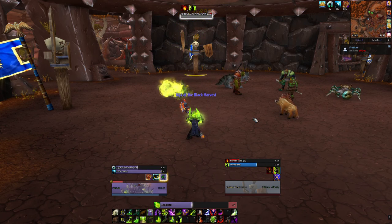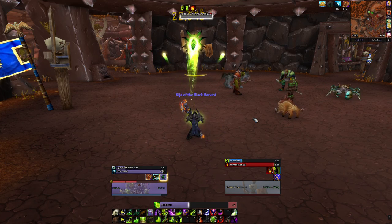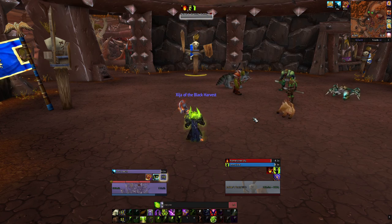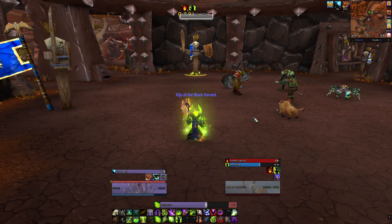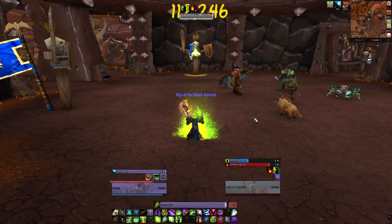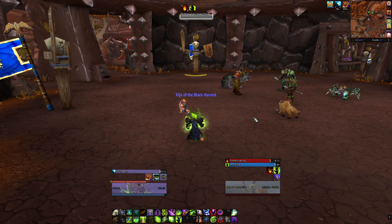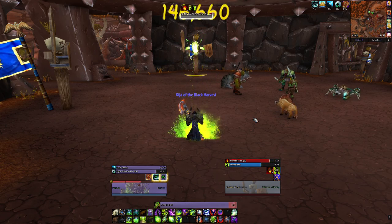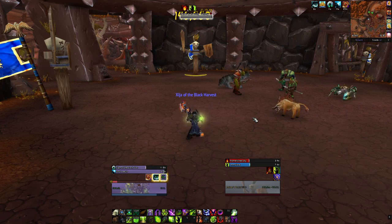This is really the single target DPS rotation: keep throwing Chaos Bolts when you have a proc, keep Immolate up, and keep the class trinket at 5 stacks maximum. Crucially, you should never cap out on embers — burn a Chaos Bolt before you get capped. When a trinket proc comes in, do your Chaos Bolts. It's a really simple rotation.